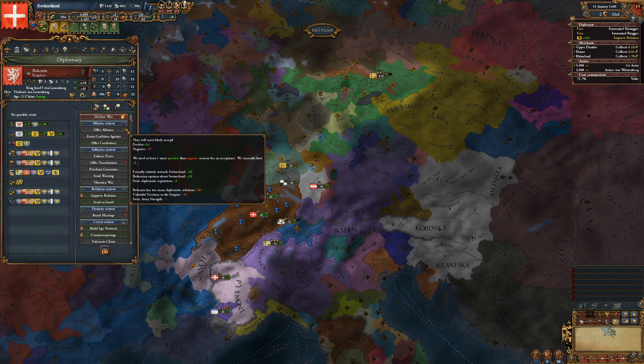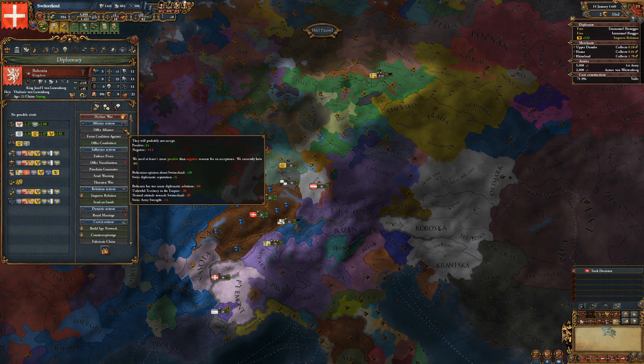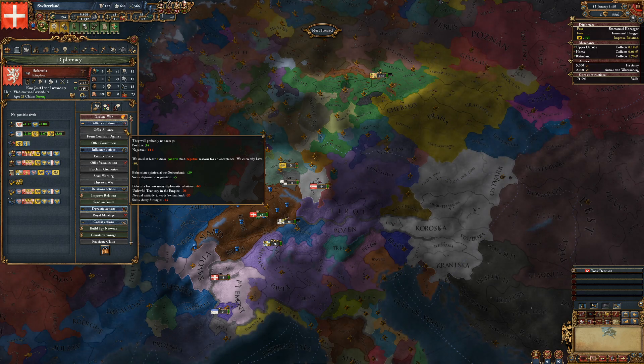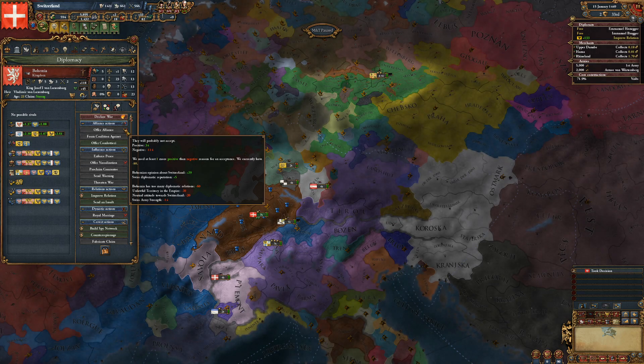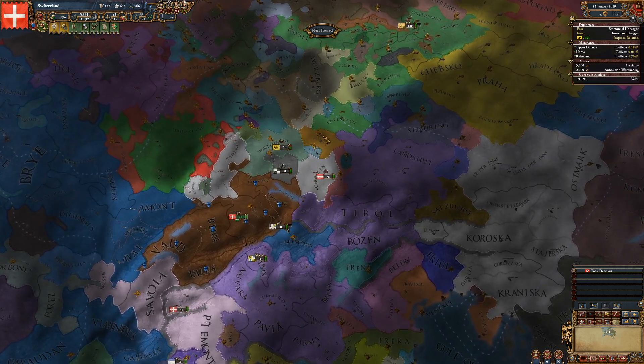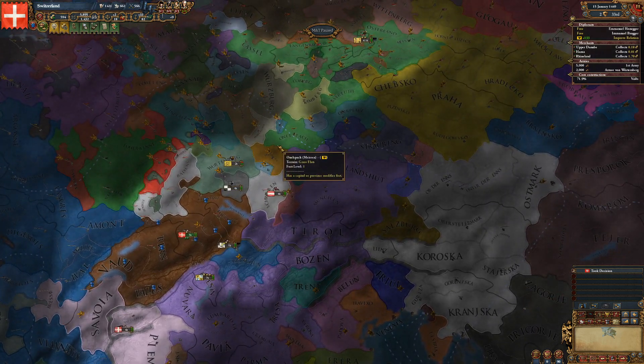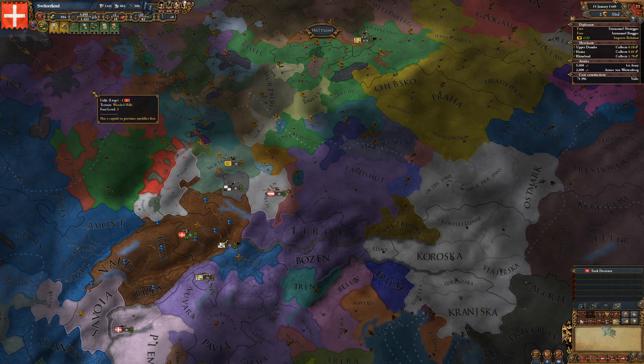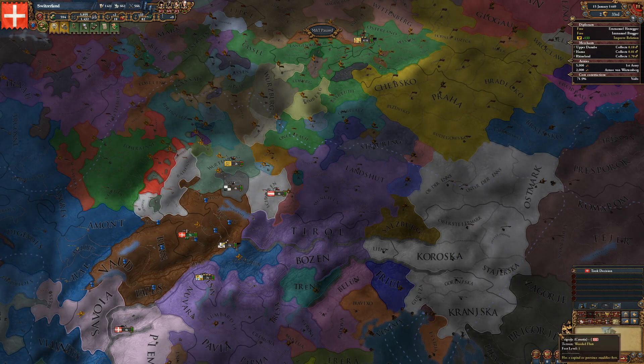Wait — would Bohemia accept? No. I don't know why that jumped up to 84 positive, but then it was still negative 86 reasons not to. That was weird.